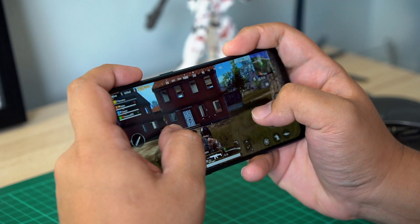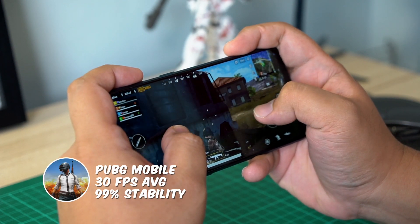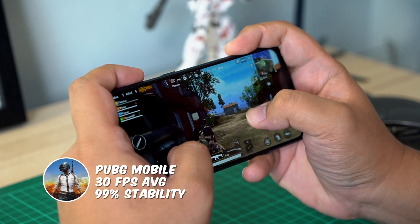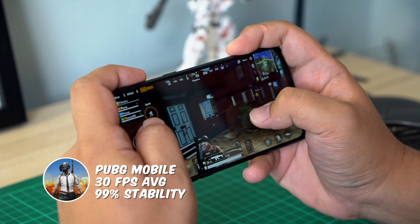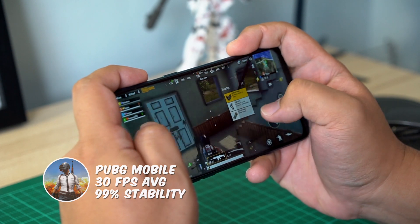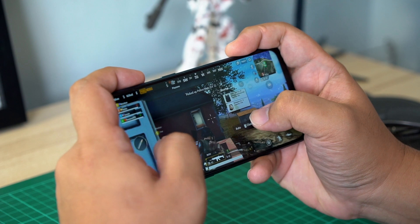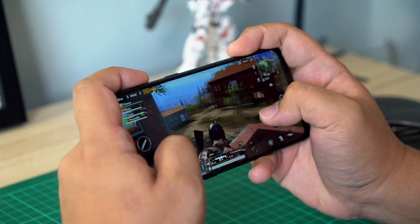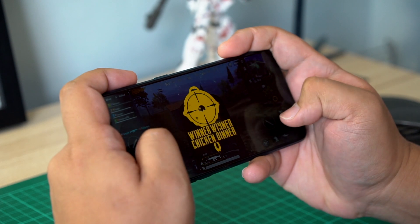For PUBG Mobile, we got an average of 30 frames per second at 99% stability. Driving around was pretty smooth with scarce pop-ins, and firefights went off without a hitch. Do note that we didn't use GFX Tool for this gaming review so we were locked to 30 fps, but we still got the chicken dinner in the end.